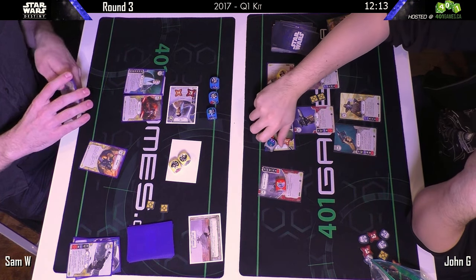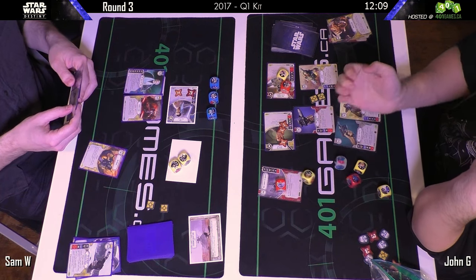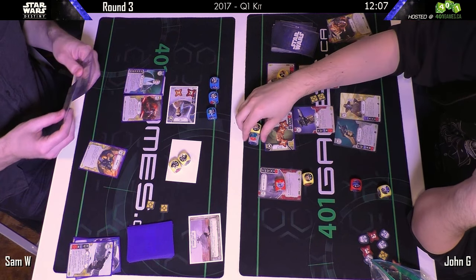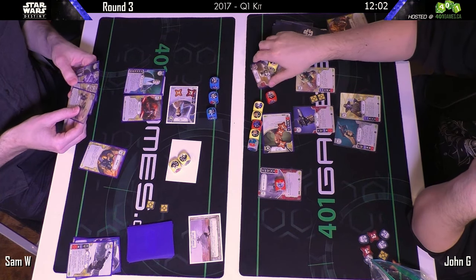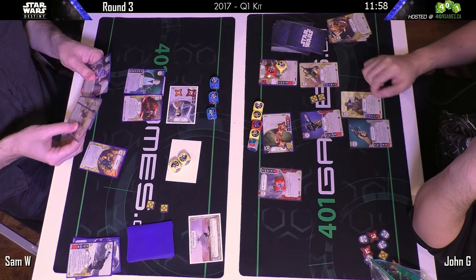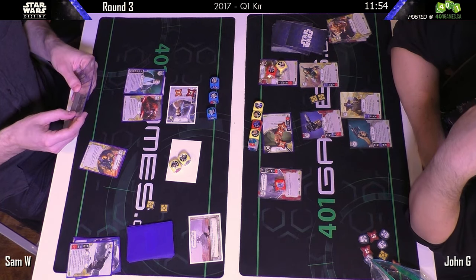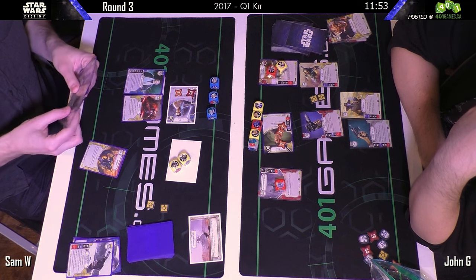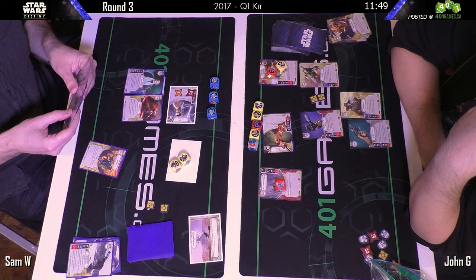John is not forgetting to un-exhaust his characters between rounds. What if Sam got a lucky roll and killed Bala-Tik? This is not very good for Sam — this is three damage, so that would put Rey at eight damage. John hasn't played any Backup Muscle yet.